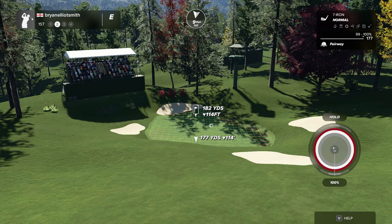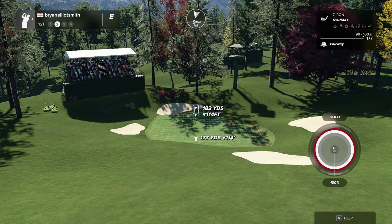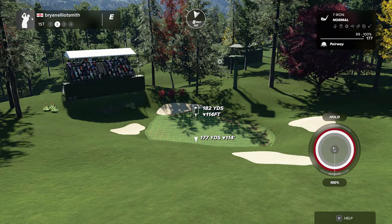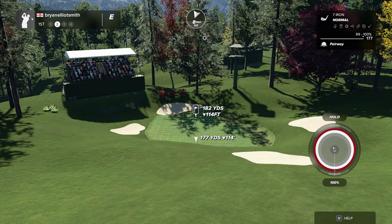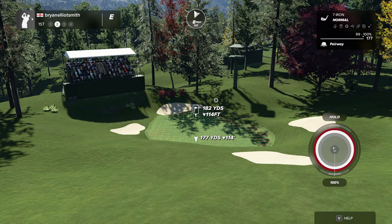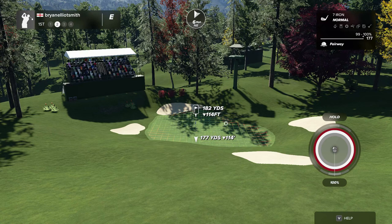A few tips I can give: wind — if it's directly in your face, you want to add however many miles per hour it is to your shot. If it's 10 mph in your face you'll need to club up an extra 10 yards; vice versa for a tailwind. It's slightly trickier with crosswinds or diagonal winds. Generally, for every three feet downhill you take a yard off, and every three feet uphill you add a yard on.